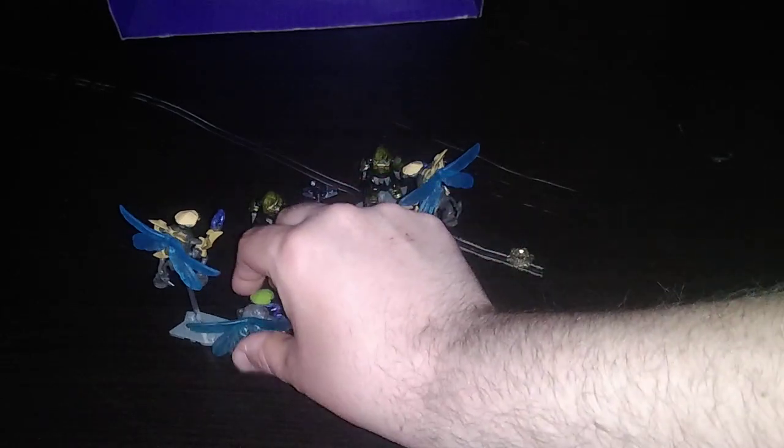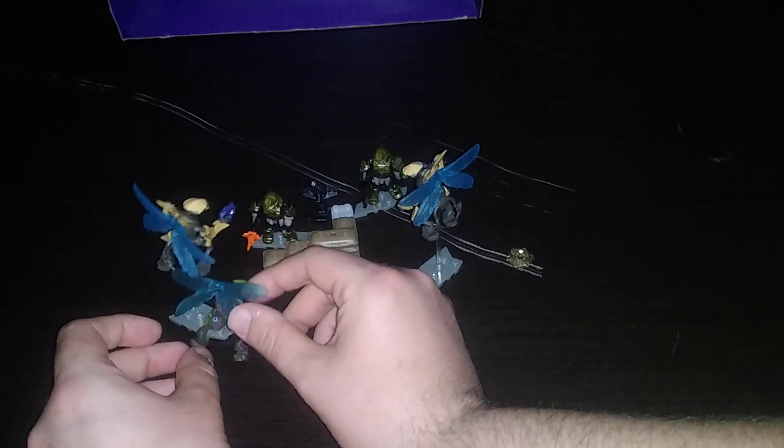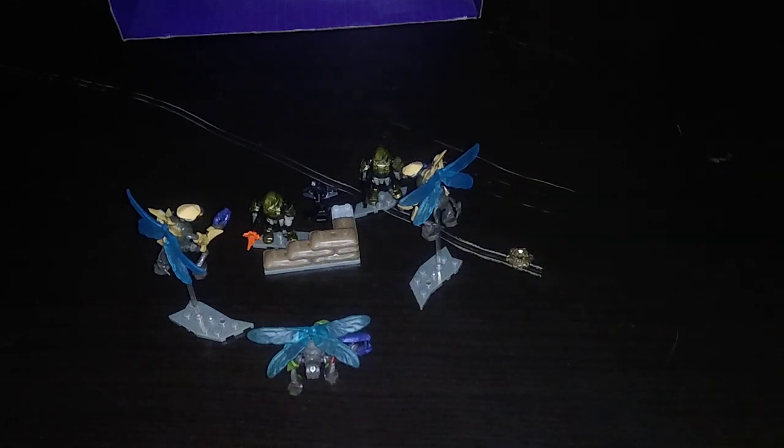Now we can have them attacking the NSC base — the NSC defense — and the bugs are ready to buzz into battle and take them down. The last bug I got is not wanting to stand up, so I literally have to think of how to stand them up. And I got them all standing up attacking that little outpost. It comes with this little piece of sorts — I don't know what it's for, but it's a mystery piece. Not a bad little battle display, if I do say so myself.